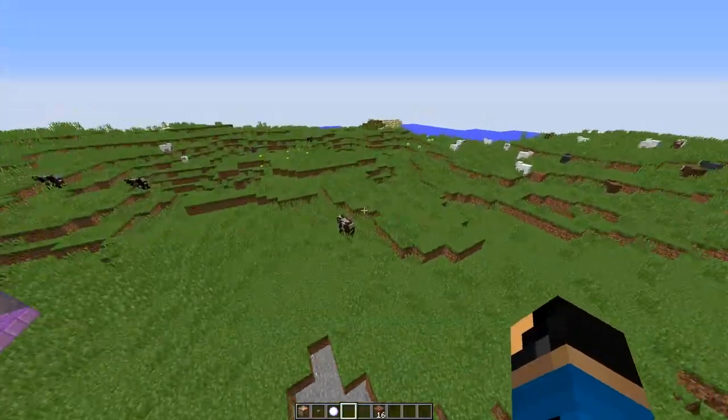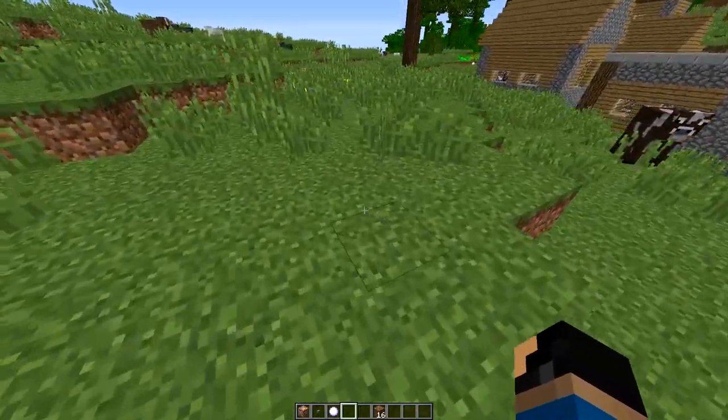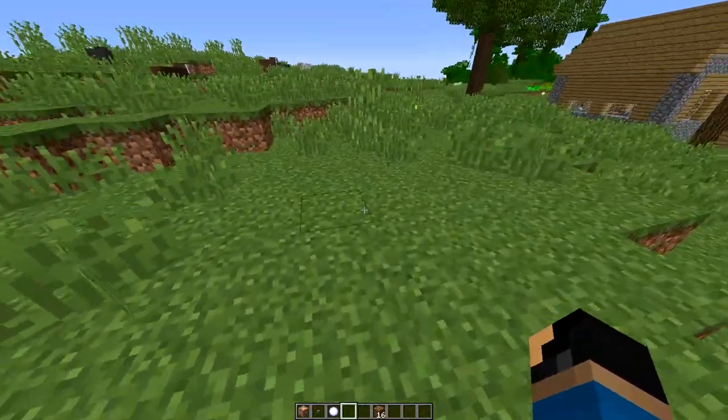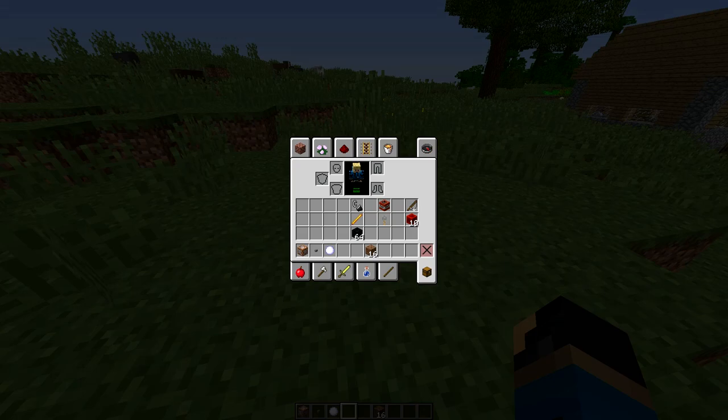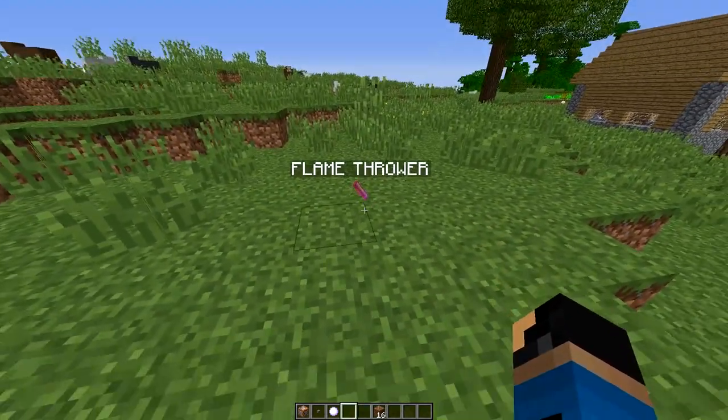The next thing we are going to make is probably the coolest item we have right now. I'm going to go ahead and make the flamethrower for you guys. The way you make the flamethrower is you take a flint and steel, throw it on the ground, and then a blaze rod, throw it right on top, and up pops a flamethrower.